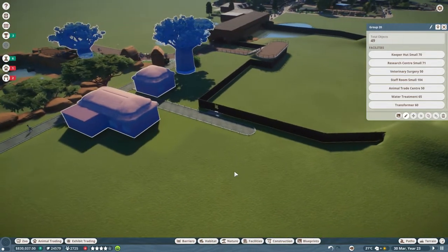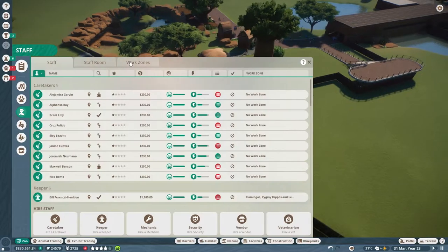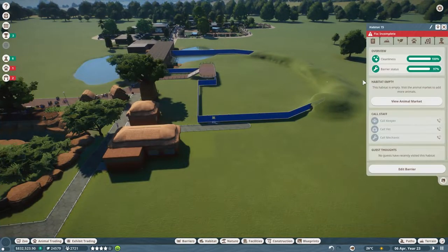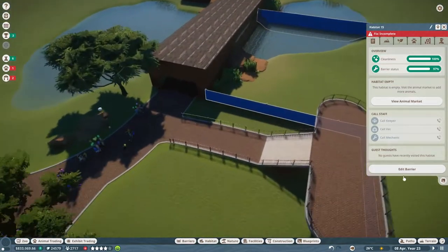Anyway, it's time to edit a work zone, because I do believe that we need to edit this work zone. I'm going to call it lions and savannah, because it's going to be a couple of different animals in here. I'm going to edit this and just apply this habitat in here. Now, how much space is actually in here? Fix incomplete — oh yes, my bad.